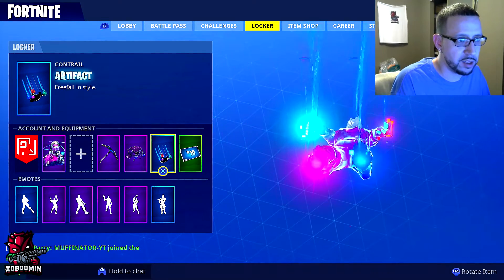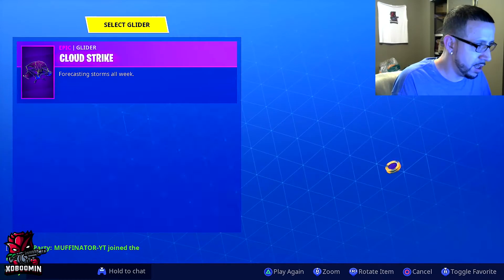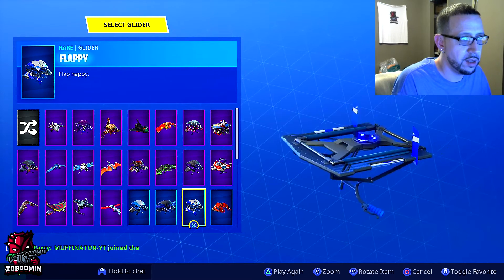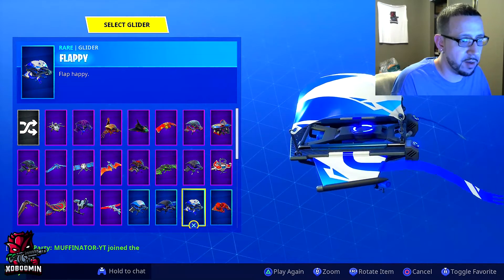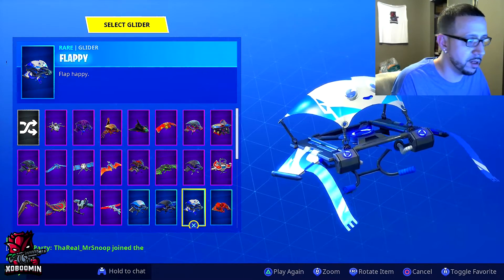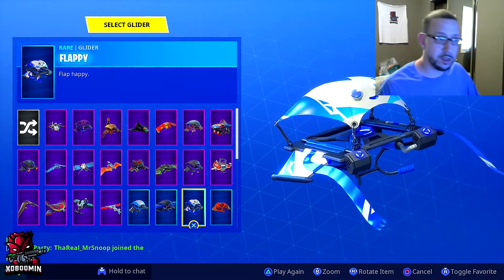And then the glider — it's not my favorite but it's a decent glider. It's got a set of eyes on it. I kind of don't like these when they have the little things that hang off them with the eyeballs, but hey, for free you can't beat it, you know what I mean.